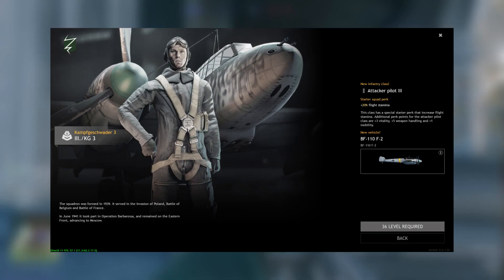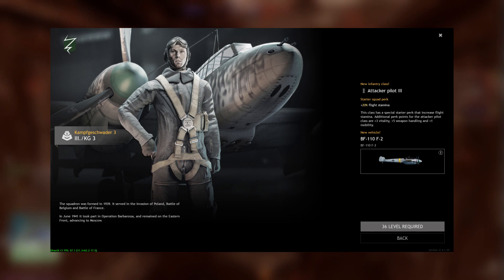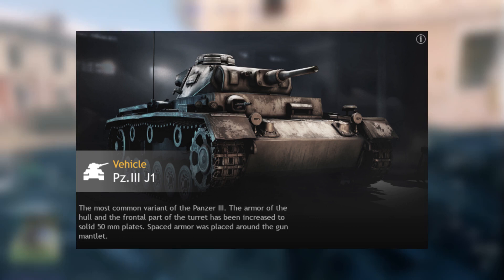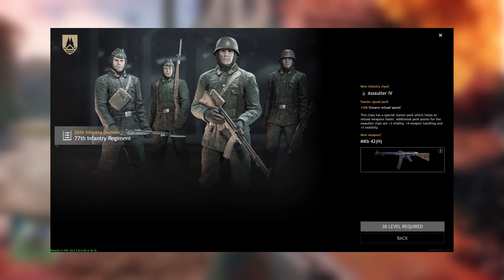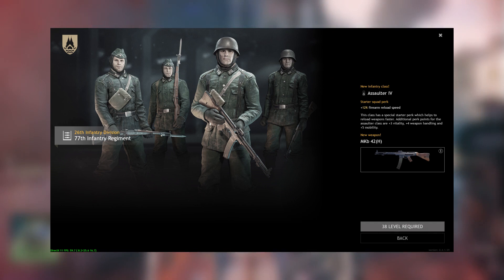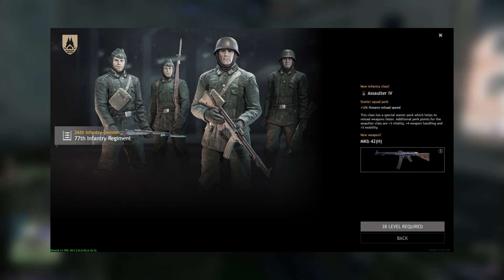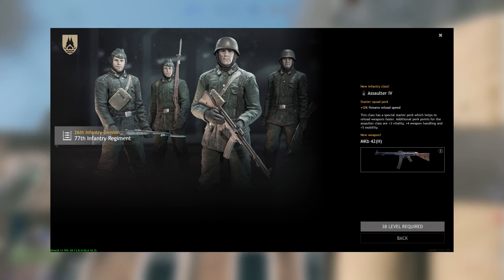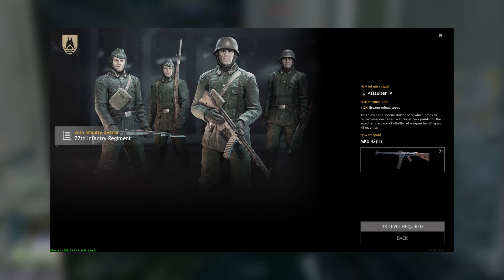Level 36, BF-109-F2 — I have no idea why this is here; it's basically the exact same as the C-7. Level 37, the Panzer III J-1 — this is a direct downgrade to the Panzer IV F-1, so I would not suggest getting it. Level 38, the MKB-42H — this is the weapon you should be giving your assaulter squads. Finally you have a competitor to the scoped MKB-42H. If you want to remove your sniper squads and replace them with assaulter squads holding MKB-42Hs, go for it — three assaulter squads with MKB-42s is insanity.